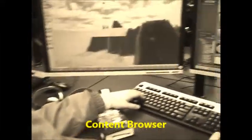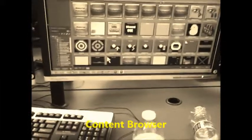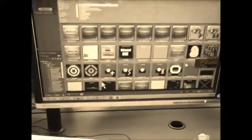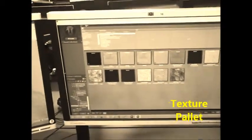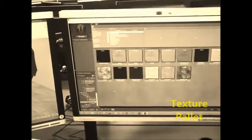That is the content browser where you get everything you need to actually create the maps, like textures. I grabbed some images right here — some textures I'm using to make all of this. And those textures you got off the internet? Yeah, we had to find like a certain pile.